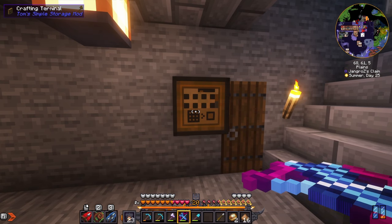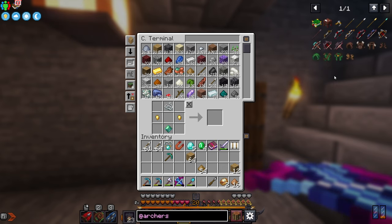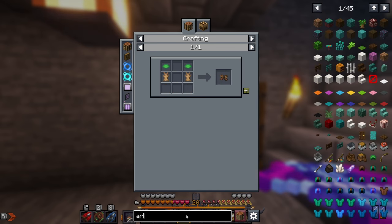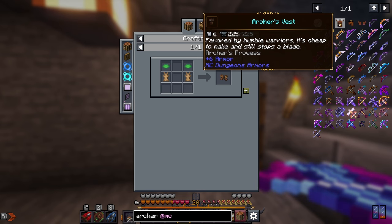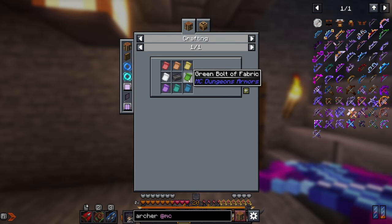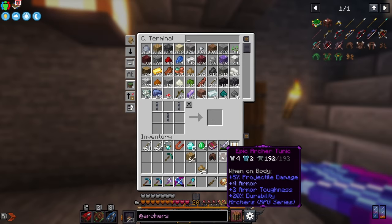Since we're an archer, let's look at this armor. We've got these archer tunics which give us plus 5% more projectile damage each, and also ranger boots. There's another set of archer armor from MC Dungeons Armors — these give us Archer's Prowess. I'm not sure if that's better than 5% range damage, but we need blaze powder and upgrade cores, bolts of fabric. These seem a bit better — uncommon to epic.